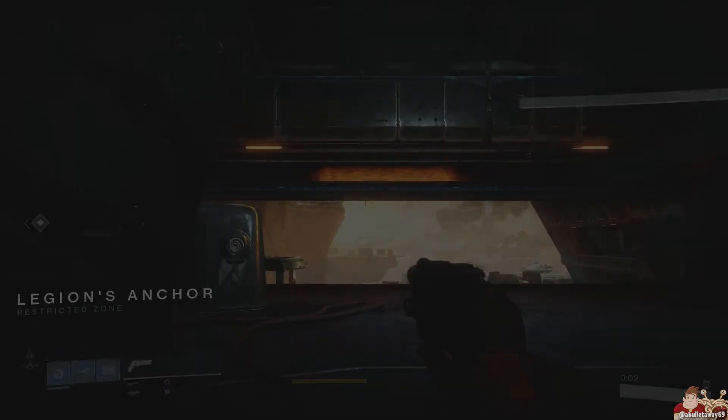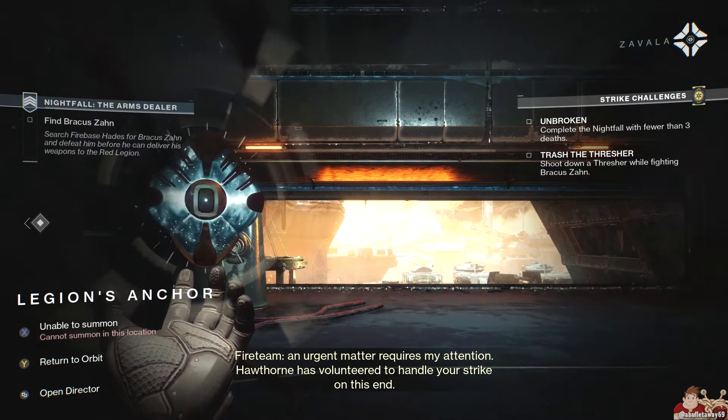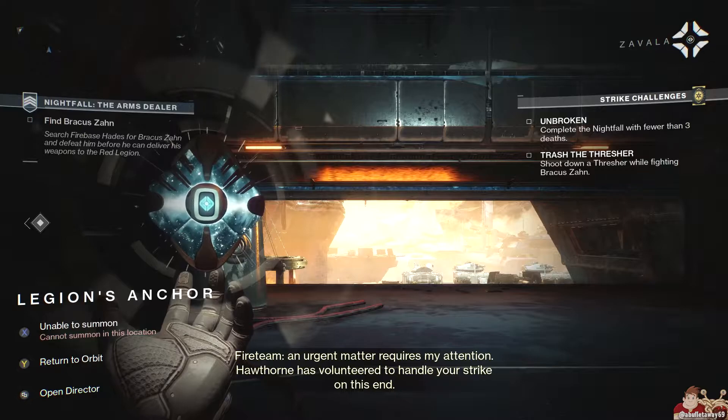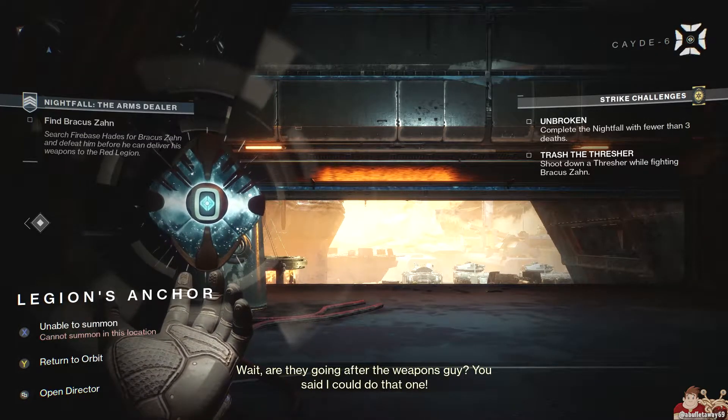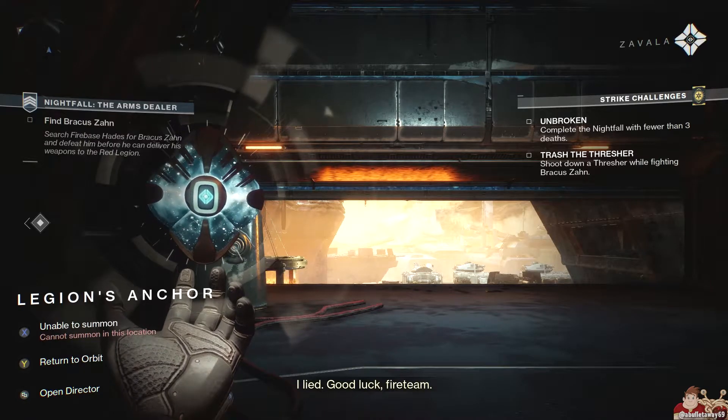Moving on to the Weekly Nightfall, it's the Arms Dealer. The Strike Challenges are: Unbroken — complete the Nightfall with fewer than three deaths. Trash the Thresher — shoot down a Thresher while fighting Brock is on.